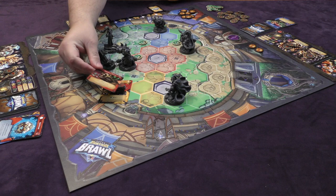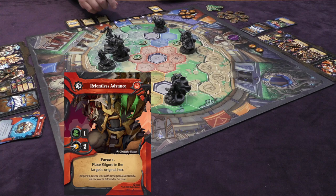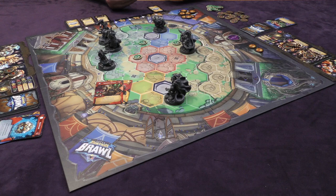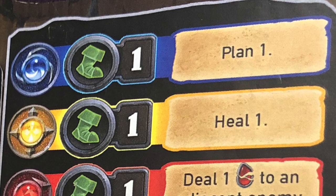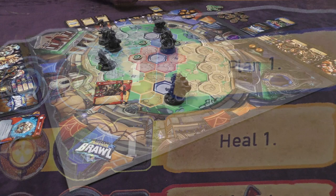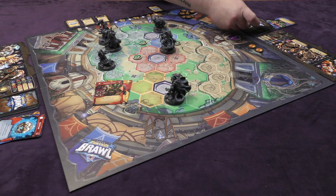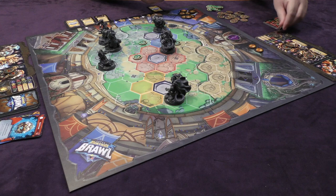Then Kilgore plays his Relentless Advance card, which allows him to move one, and then force an enemy up to two hexes away one space back. He forces Darren one back and takes the space she was in. Since we don't have any blue cards in hand, we use the basic blue core action to move one and plan one card — placing one card on top of our deck so it'll be the first drawn during upkeep. With all that done, cards are discarded, cores readied, and five new cards are drawn for the opponent's turn.